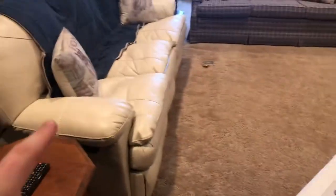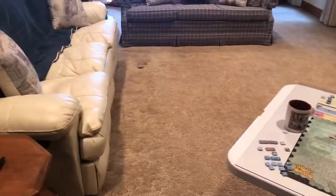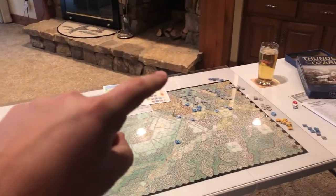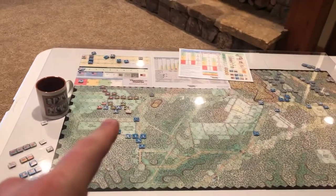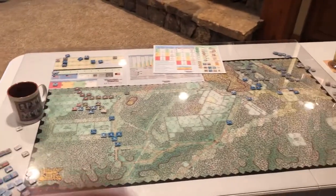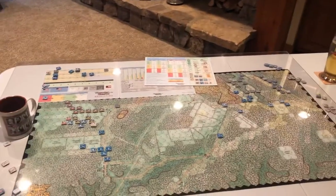Basically, Van Dorn started somewhere over in this vicinity. The Union were arrayed down in this general area, kind of facing the opposite direction. Van Dorn stole a march and got around. The ultimate goal was to get both divisions on the opposite side of Elkhorn Mountain. But these guys basically lagged behind and couldn't make it there in time, so Van Dorn basically just said attack — we'll meet up as we get down into here. So you have two very distinct sections of the battle going on simultaneously.